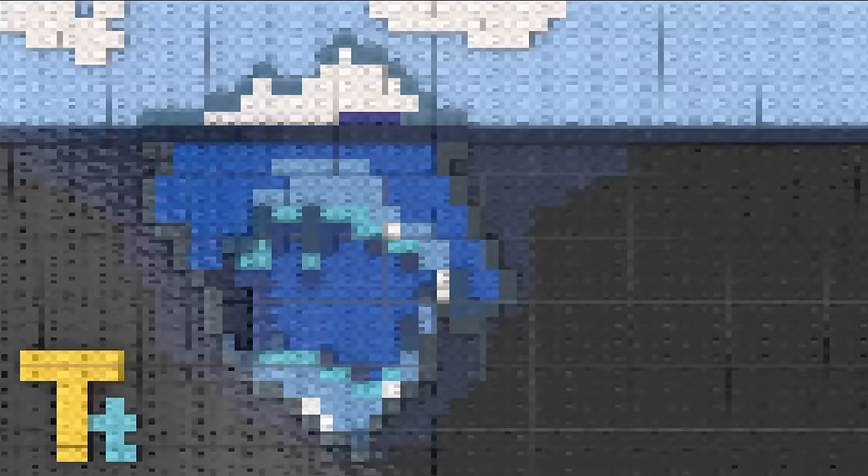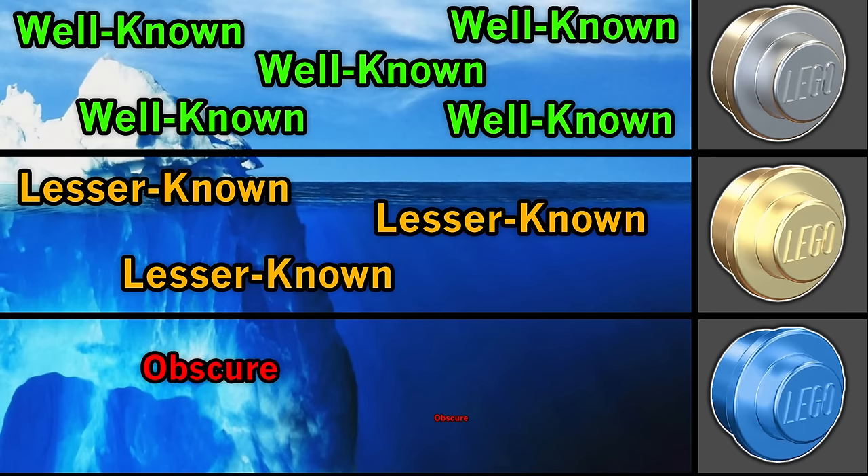If you're somehow unaware of what an iceberg image is, it's a format of sorting trivia about a certain topic in descending order based on how well-known it is. Trivia entries at the top are usually well-known things about the topic, but at the bottom they're so obscure that quite possibly nobody has ever heard of them.